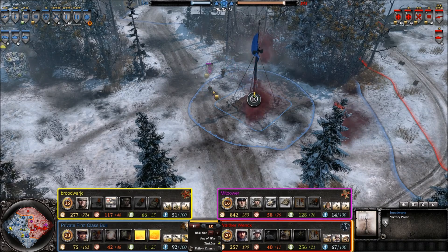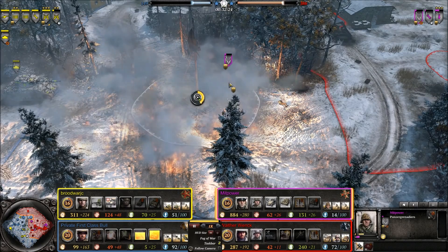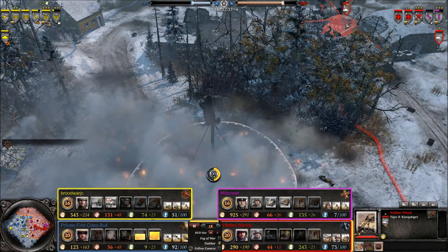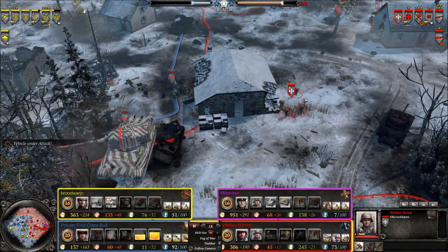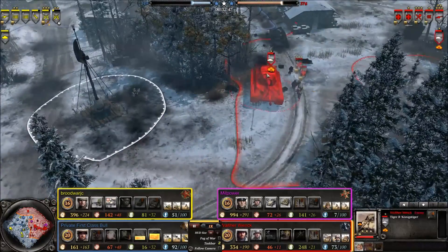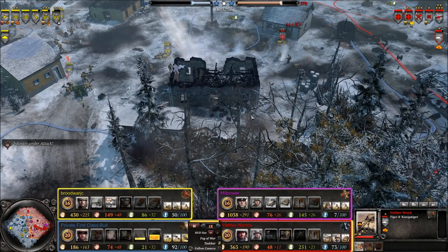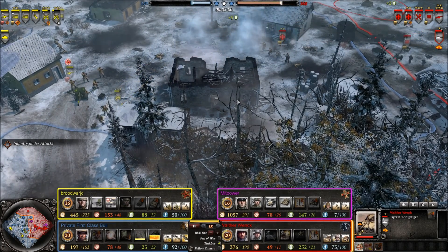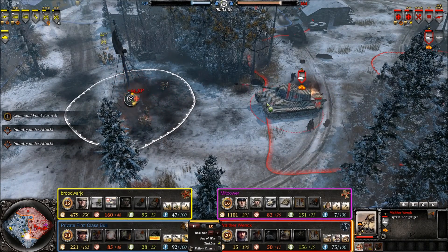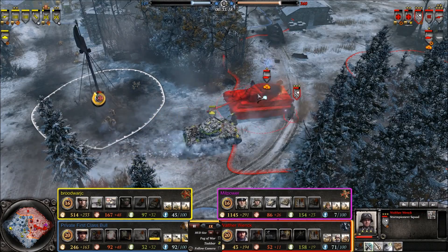We've got a white phosphorus smoke barrage incoming on these Panzer Grenadiers, as well as an M4 Sherman. The Panzer Grenadiers are definitely burning and will lose them if they don't retreat immediately. Incoming Tiger B moving down towards the south with Stern Pioneers and Obersoldaten as backup. Allies still controlling the top and the middle. Tiger B hit a mine there — definitely lost its engine, it is at a complete halt.